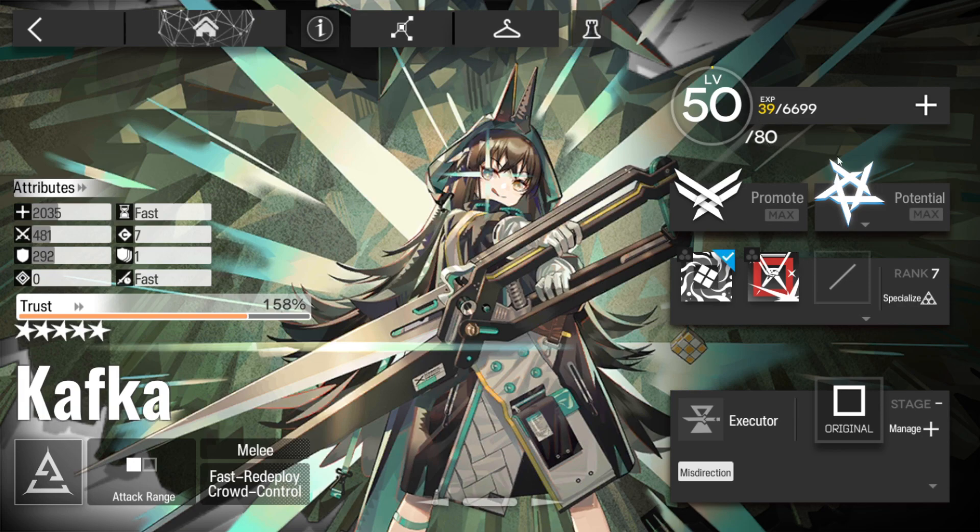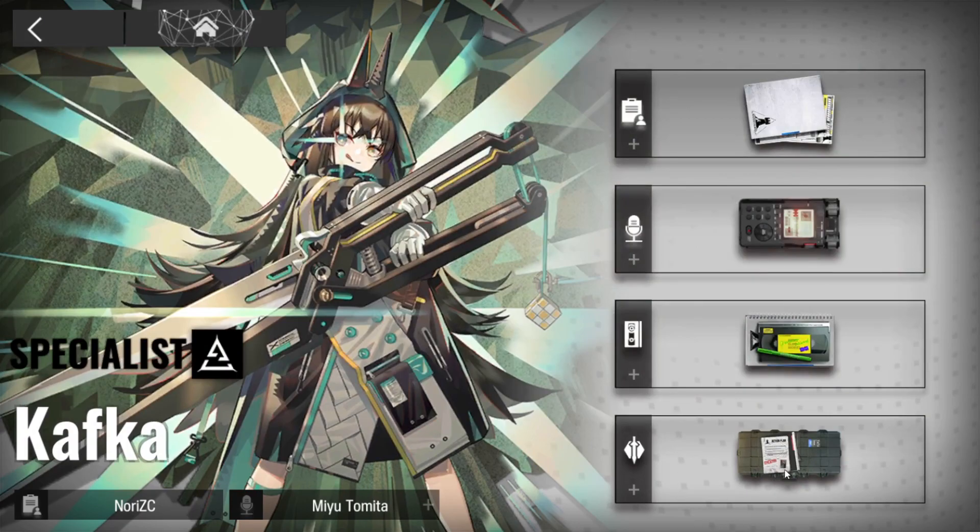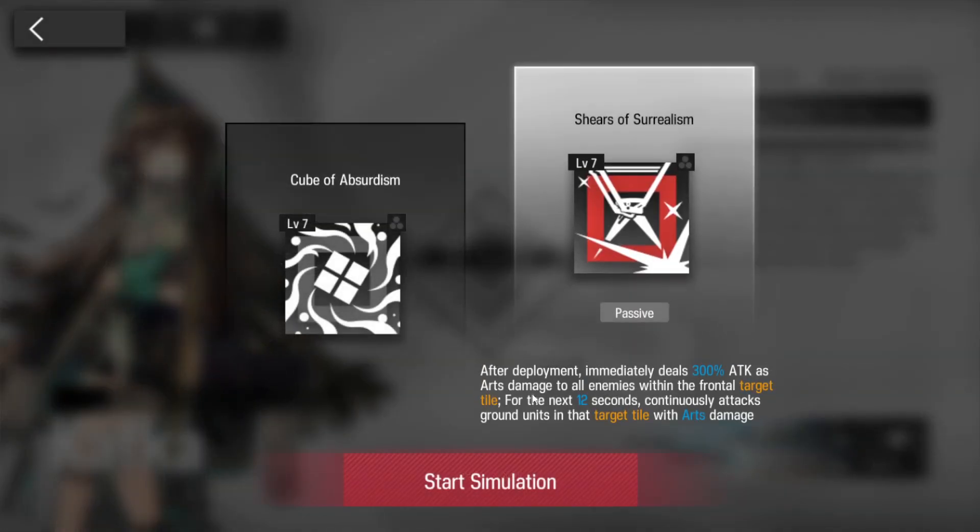We're going to be going in with Skill 2. I have max potential, E2 level 50, 158% trust, which only adds health, so that doesn't really matter. Nevertheless, I will show you guys how to get through this. This one is very straightforward — it doesn't require you to be quite on the ball, but nevertheless, it's very easy.